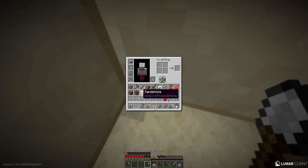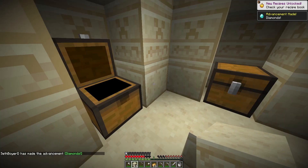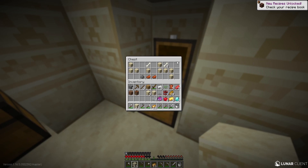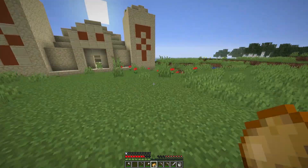Take the TNT — don't mind if I do. We got three diamonds from the first chest already, plus gold and a Depth Strider 3 book. I'll take the string for a bow though. Nothing great in the last chest, but the diamonds are going to be so helpful.